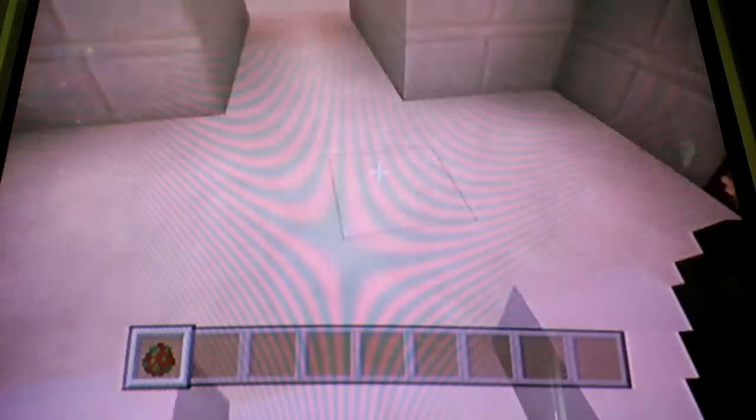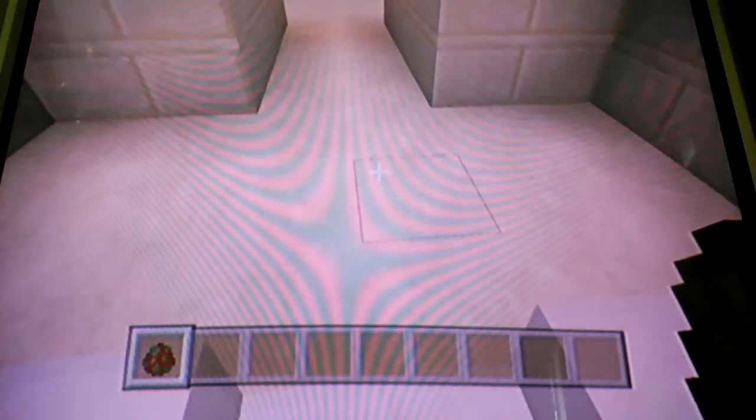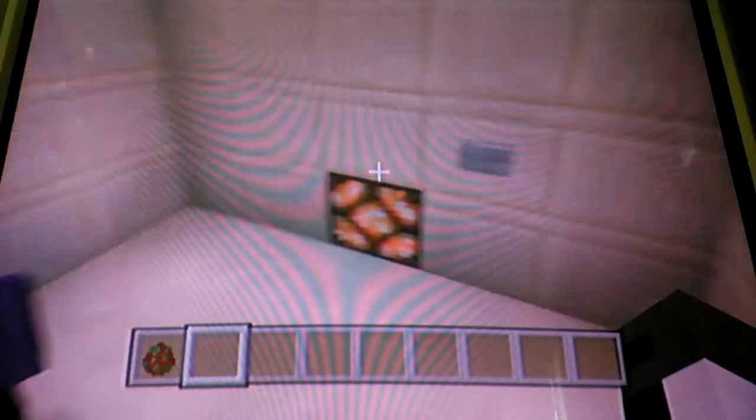So I built a throne room as an extra room, and it has a funny trap door surprise. I call it splash, splash, boom. Let's say there's an invader in your room — you just push this button, a trap door opens, and they fall into this pipeline underneath.